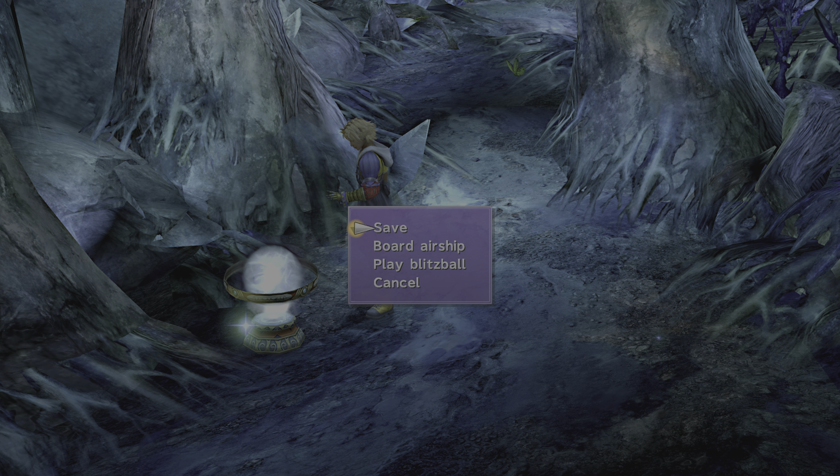Spirit Lance has Break Damage Limit, Triple Overdrive, Double AP, and Evade Encounter. Nirvana has Break Damage Limit, Triple Overdrive, Double AP, and 1 MP Cost. And that's it.